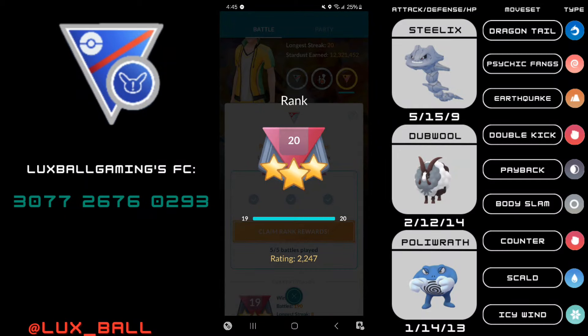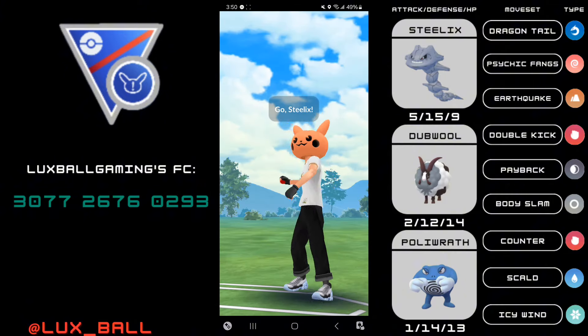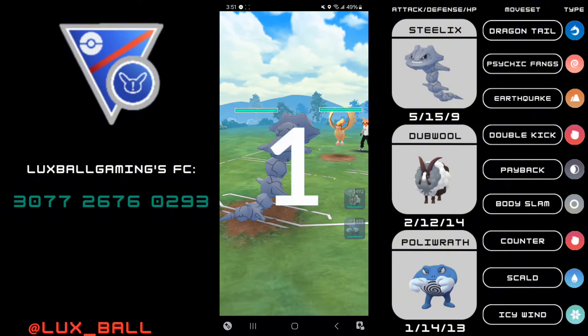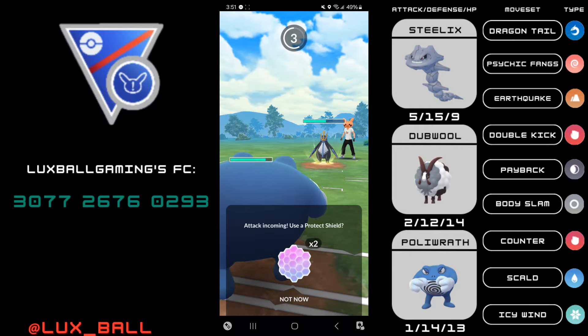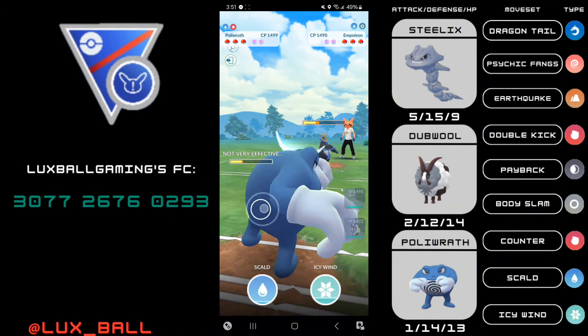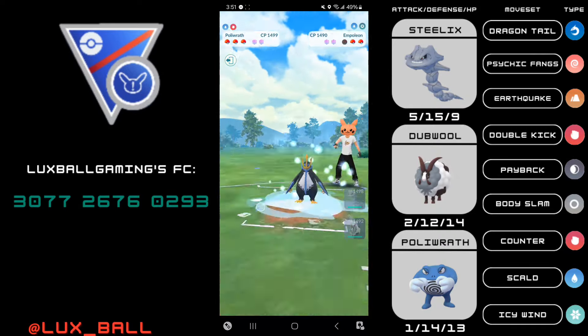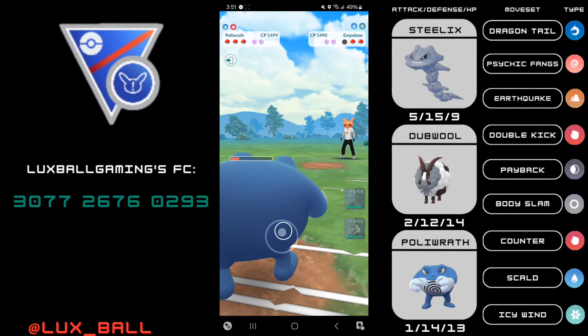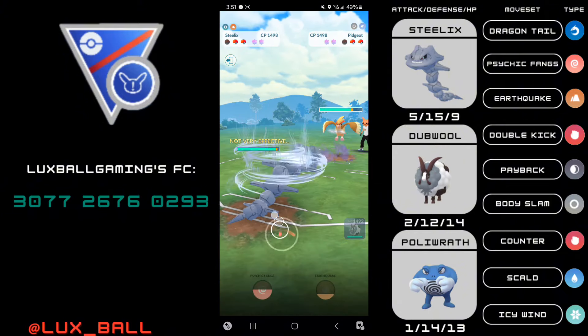Hey everyone, it's Luxball Gaming and today I'm going to be showing the team in the Great League Remix that got me my ELO reveal, and that's with Dubwool. Now what's so special about Dubwool? Dubwool is a very similar Pokemon to Vigoroth, and Vigoroth got banned in the Great League Remix. So I decided to feature this as basically a substitute to Vigoroth. It really was supposed to just be a fun idea, but it actually worked extremely well — I played 3 sets with it and all of them were 4 and 1s.